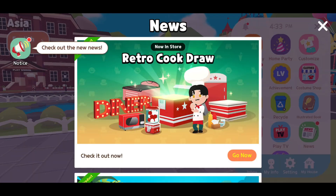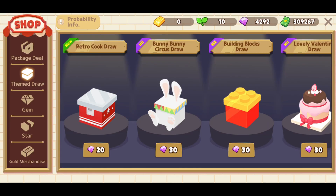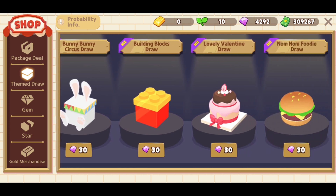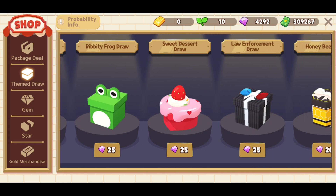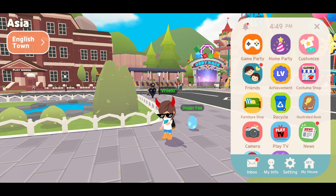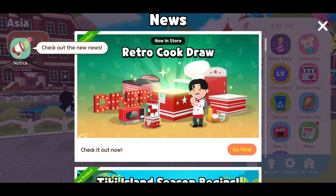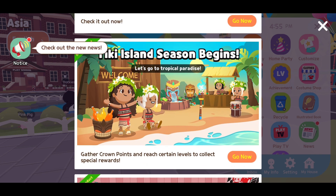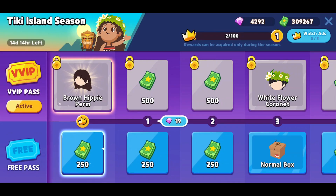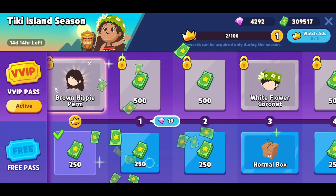For example, there's Retro Cook Draw — you can draw items like bunny, circus, burger, nom nom foodie, anything you want. You can spend your gems in here and get cool items, but I'm still saving my gems so I haven't done the draw yet.